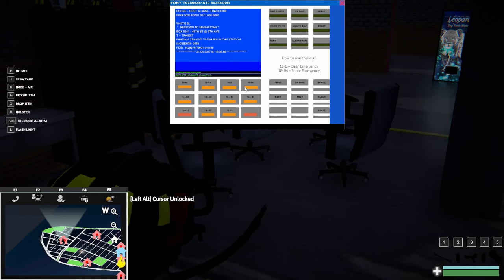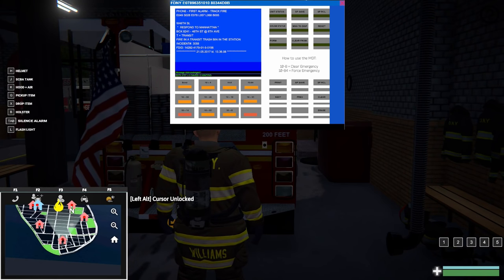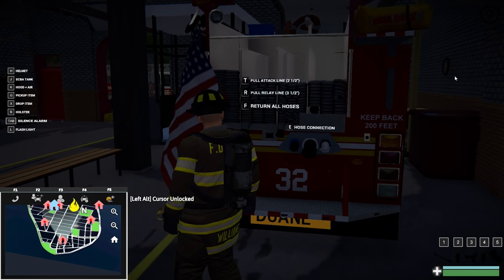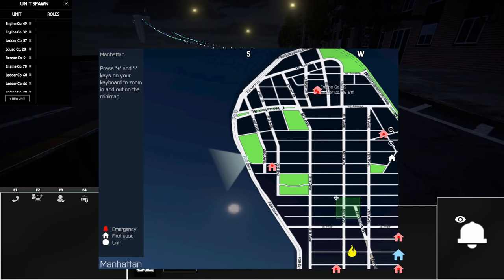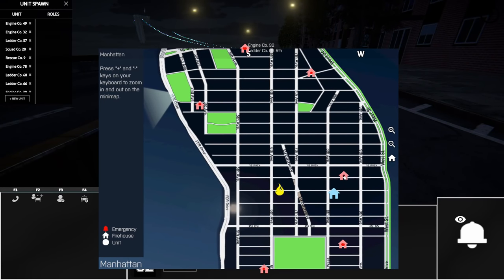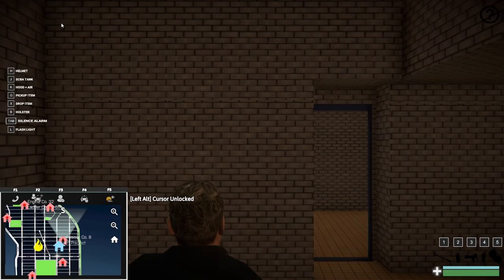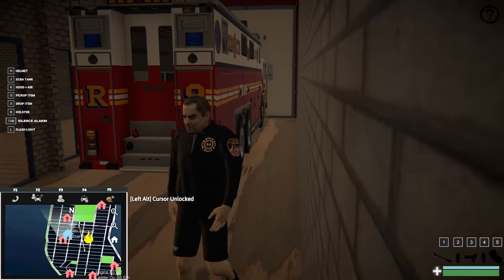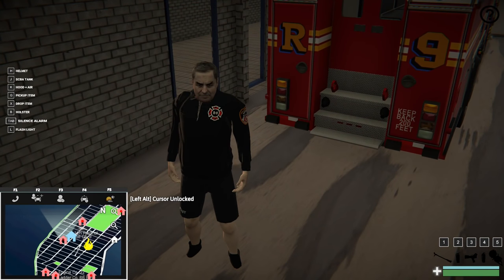We're getting reports of a fire in a transit trash bin in the station, so we're gonna head to that scene - you can see it on the map. We're actually gonna go to a unit that's a little bit closer to the scene. Let's pull up our map - incident's right there. Looks like Rescue 9 is gonna be our closest unit. We'll use Rescue 9 to get to the scene, then we'll use the AI - which is a newer update - to get everyone else there. Let's go ahead and gear up.